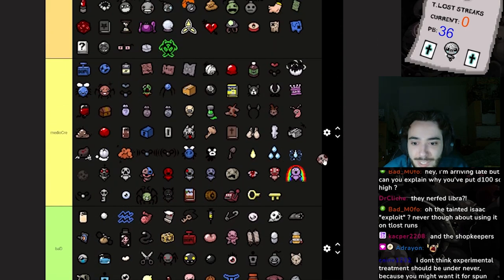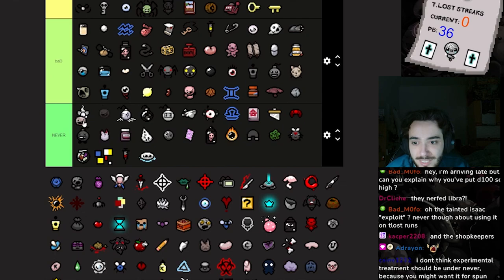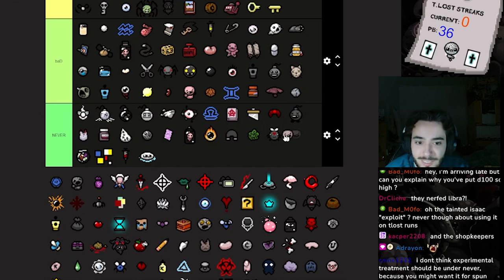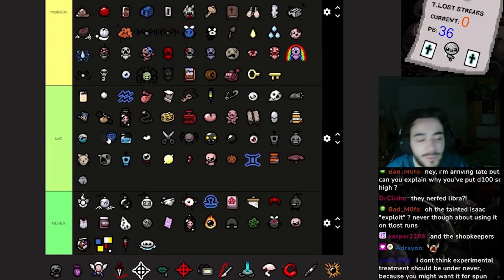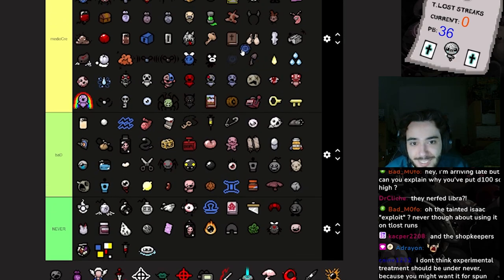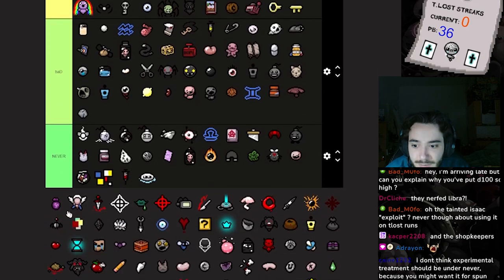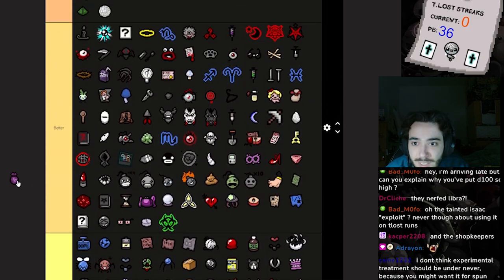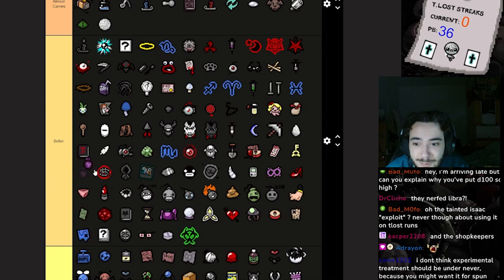Girly deals decent damage but I don't care about her. This guy just takes my coins, evolves, and then poops bombs at me — so for that reason you're going into the Never tier. Not only does he steal from me but also wants to hurt me. I never really used this item either during Tainted Lost streak — I guess we can reroll rocks and hope to get skulls, but whatever. This guy just takes my keys and doesn't give me anything in return.